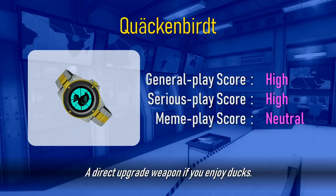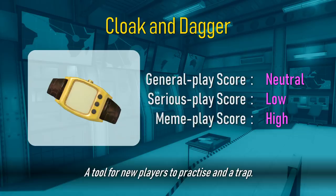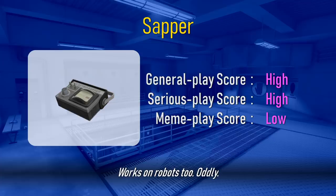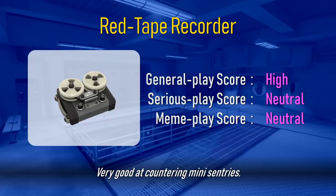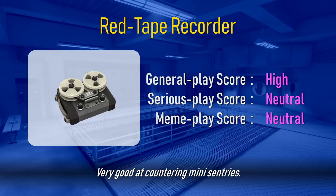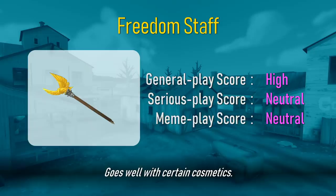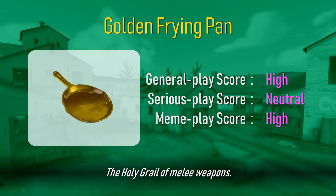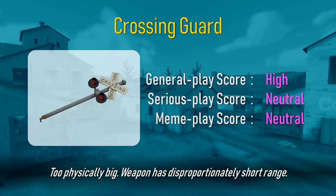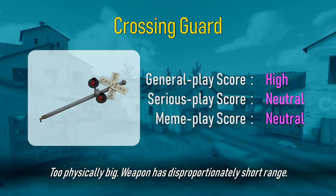Just a reskin. A direct upgrade weapon. If you enjoy ducks. A tool for new players to practice, and a trap. No longer fools players. It's still quite good. Works on robots too, oddly. Probably the best reskin in the entire game. Absolute perfection. Weaponized bread. Very good at countering mini-sentries. A status symbol. A trophy, in the literal sense. The best reskin for its sound. Allows the creative to show their creativity. Goes well with certain cosmetics. Spooky. Great for Halloween. Only records in standard definition. Humorous and tasty. The holy grail of melee weapons. Good for Halloween. Too physically big. Weapon has disproportionately short range. Ugly, and doesn't fit the game's art style well.